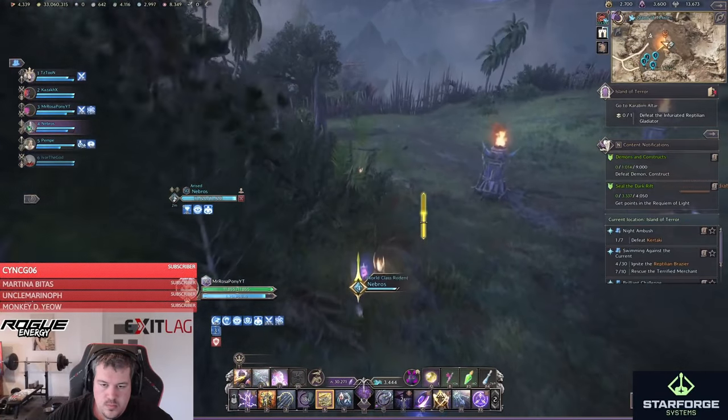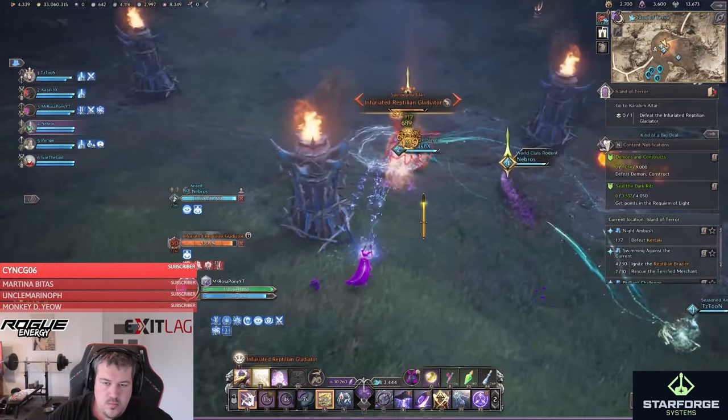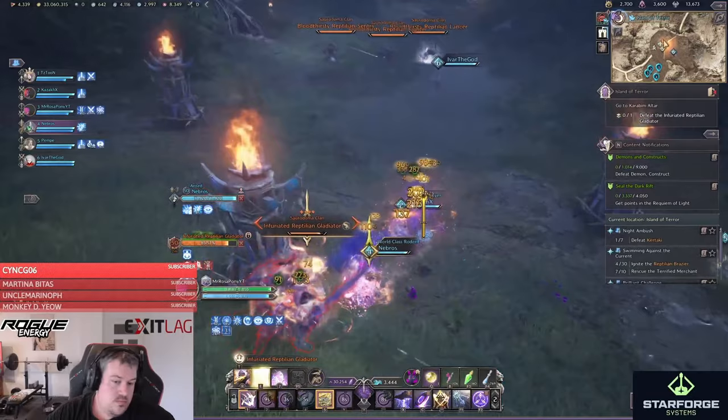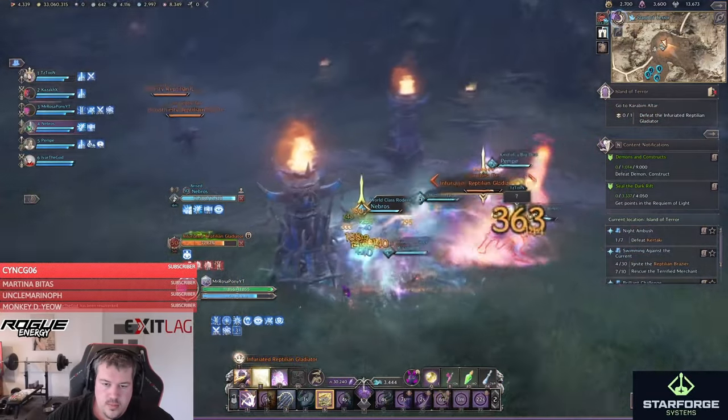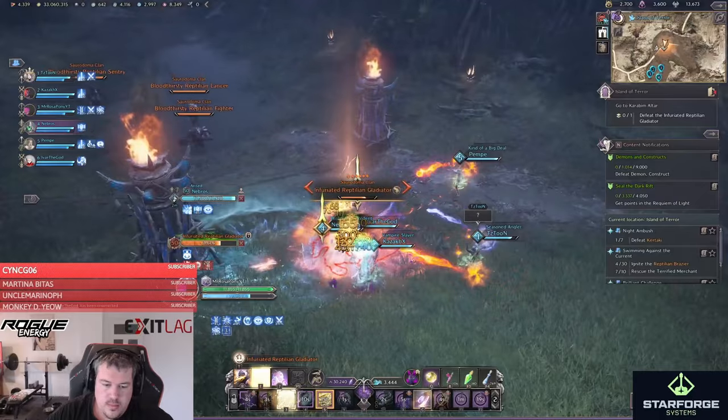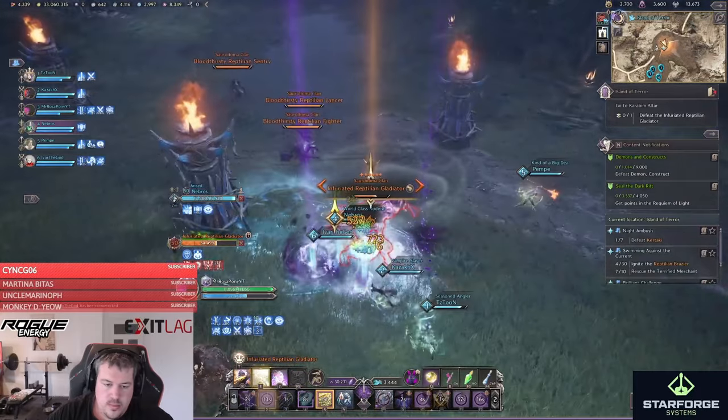Then you again sneak past all mobs until the next mini-boss. Here your party will receive heavy AoE damage if you're not luring the mini-boss into the pillars so he can destroy them. The easiest way to do so is to acquire him next to a pillar and fight right there.